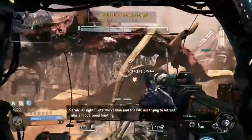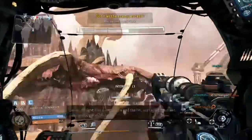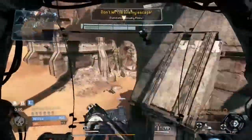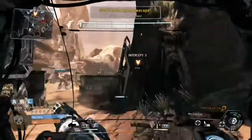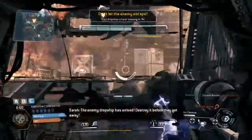All right, pilots — we've won and the IMC are trying to retreat. Take them out. Good hunting. The enemy dropship has arrived. Destroy it before they get away.